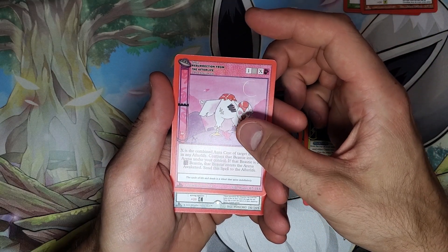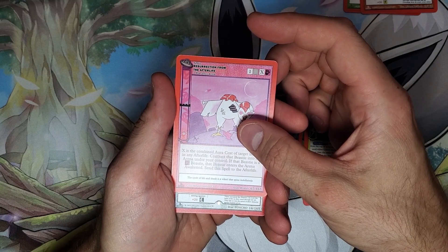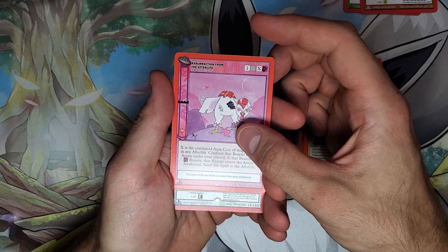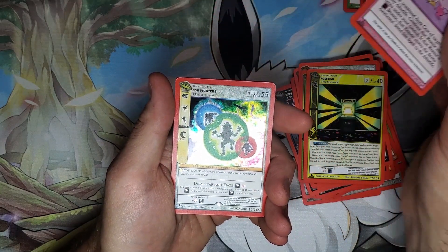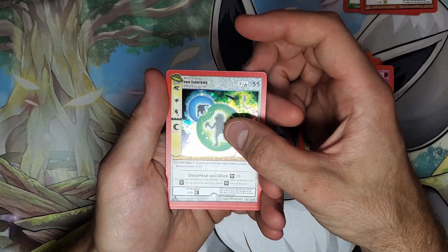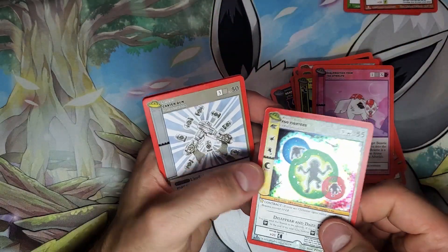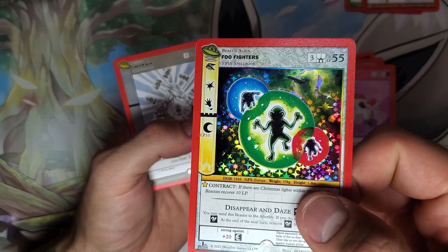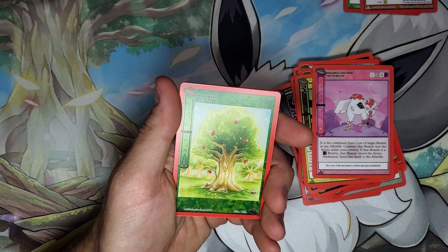Looks like we've got a cryptid at number 16. The Foo Fighters — yes, love this card. Very cool. This is one of the cards that I think is a great pull for UFO. It hasn't been super easy for me, but it hasn't been super difficult — it's one of those decent pull cards.